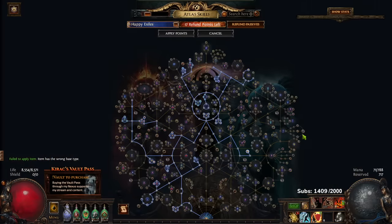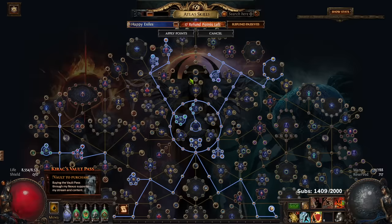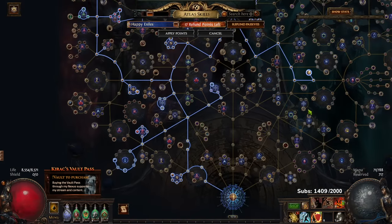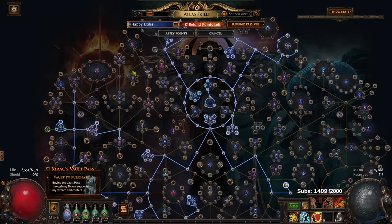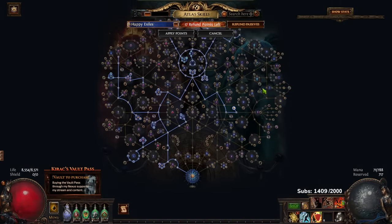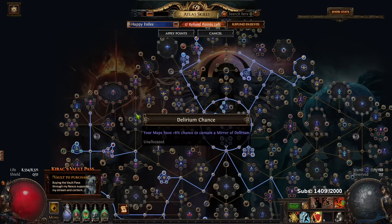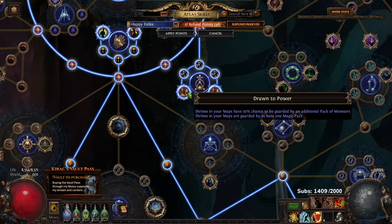As for my atlas tree, you can see it here — it basically goes full into map modifier effect. I go full and take every map modifier effect wheel. I'm also thinking of dropping the scarab nodes and going all into map modifier effect, but I don't fully know. I also just realized I have shrines — I'll probably remove them, I don't think I need them.